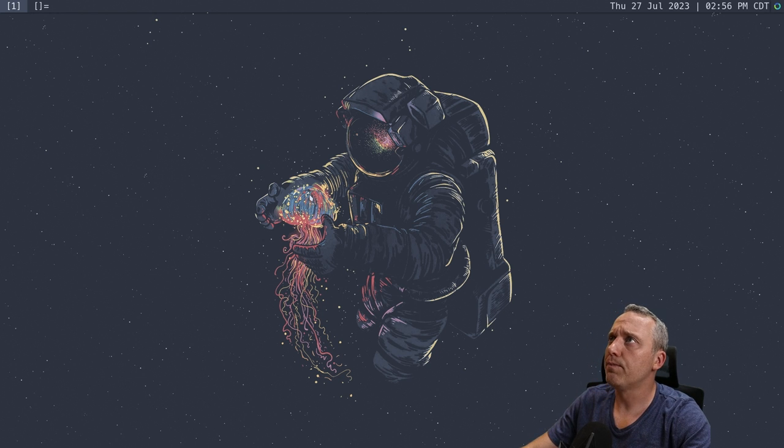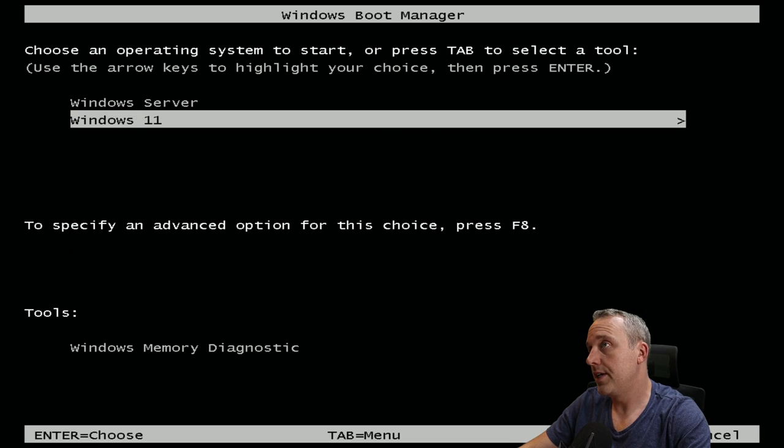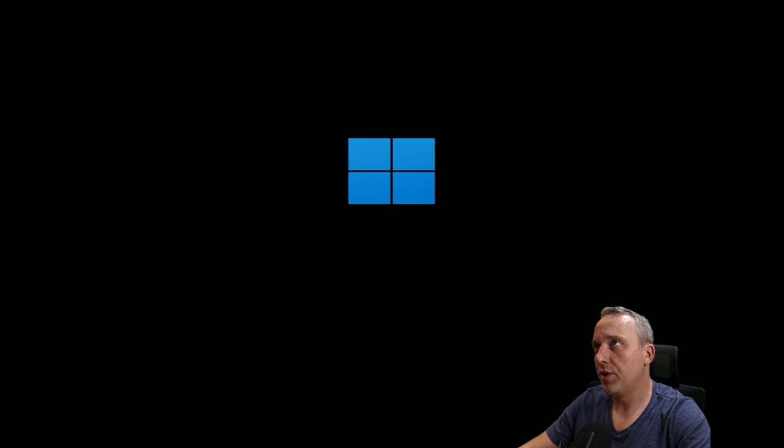Let's reboot into Windows and see what this bootloader looks like. This Windows bootloader is a bit of a disaster — you're about to see. We've got to get rid of Windows Server and default to Windows 11 with no option. I think we can just do that through a sysdm panel and then wipe out the server, and it shouldn't show it anymore. We'll probably still need to rebuild the BCD database, though.